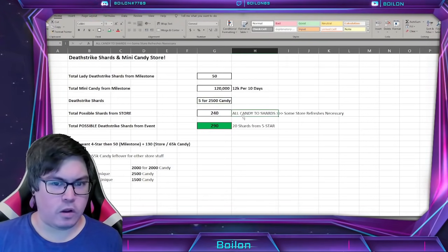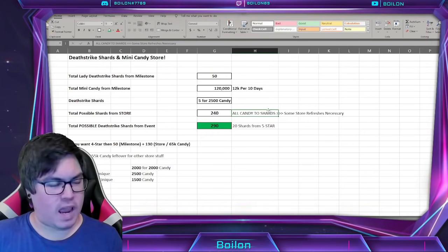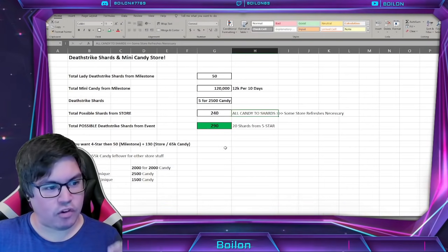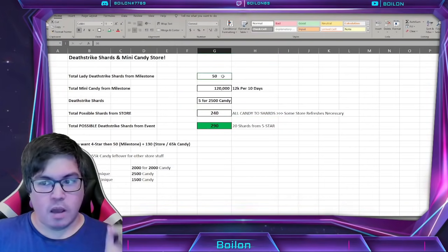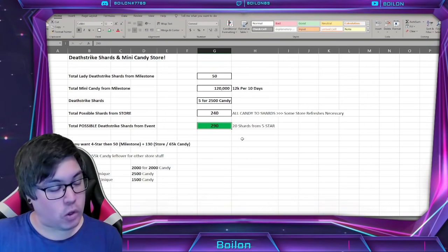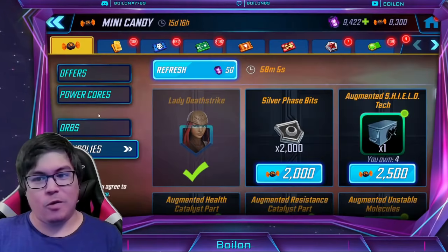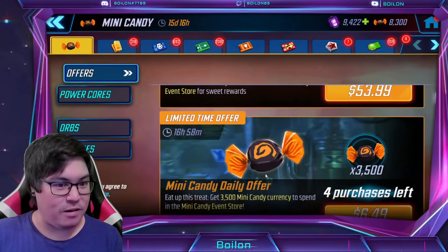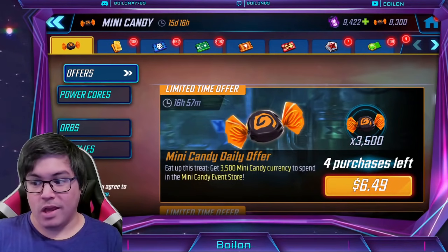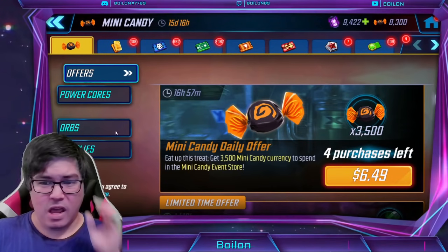You may have to refresh the store a few times depending on when you're watching this video in order to spend all your currency on Lady Deathstrike shards if that's your goal. The total possible Lady Deathstrike shards from the event is 240 from the store plus 50 from milestones, equaling 290. That gets you very close to the 310 shards needed for five stars — meaning you're only 20 shards away from that five-star.